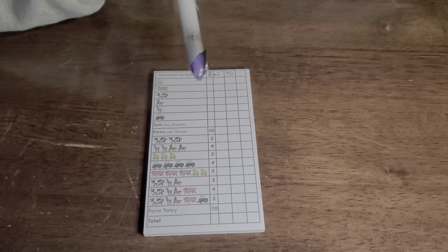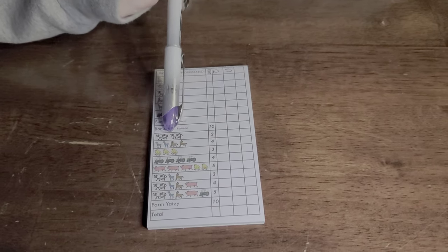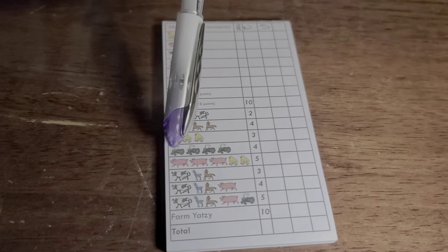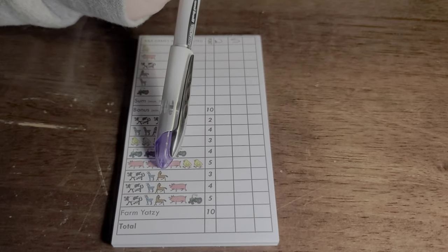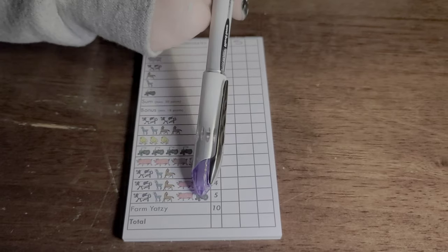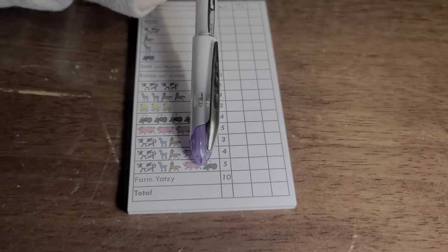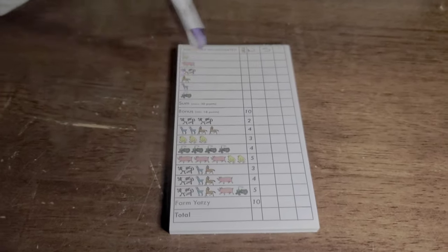If I'm able to score at least 18 points in the top section, I'll get a bonus. In the second section, we're aiming for certain things like a pair of any two icons, two pair, three of a kind, four of a kind, full house, three of any symbols, four of any symbols, five of any symbols. And if all five dice show the same symbol, it's a Farm Yahtzee, worth 10 points.